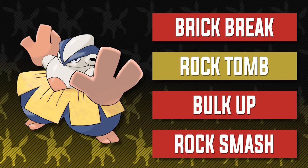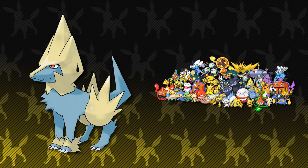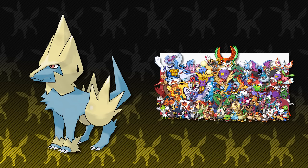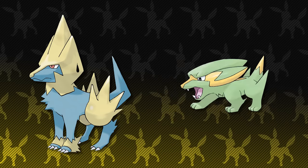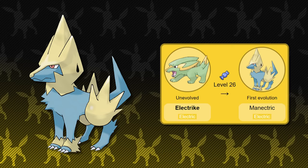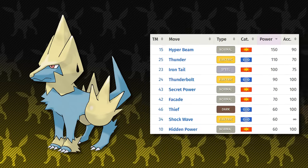Next up, we have a very familiar member to the Hoenn best teams: Manectric. An Electric Pokemon is an absolute necessity in this region. There really is a lot of water in Hoenn, which means a lot of Water-type Pokemon, and it's not short on Flying types either — so naturally we'll pick a primary Electric-type attacker over a Grass-type one. Head over to Route 110 to pick up Electrike at either level 12 or 13. It evolves into Manectric at level 26, so you'll already be halfway there. Manectric has pretty solid stats, most notably in Special Attack and Speed, and while it has a very lacking movepool in Generation 3, its primary purpose is to use Electric-type attacks.